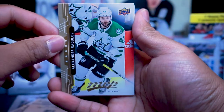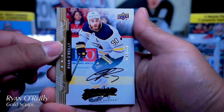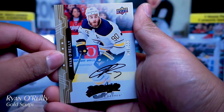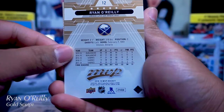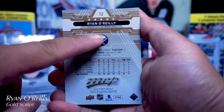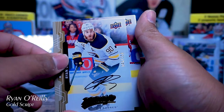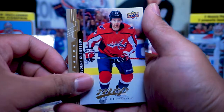Alexander Radulov, and — ooh — what is this? A gold parallel! Ryan O'Reilly signature — looks nice. I like how they have the pronunciation of the name right here. 46 of 150 — that's a nice card.